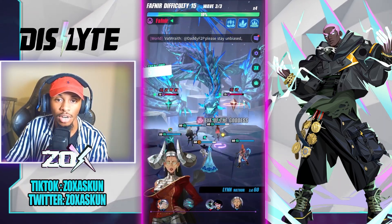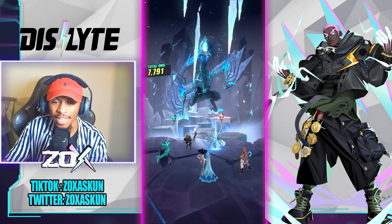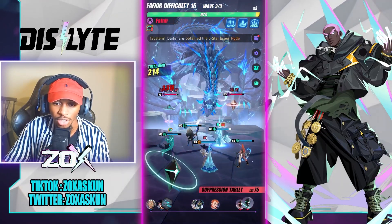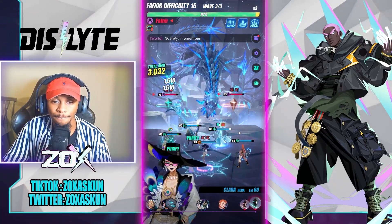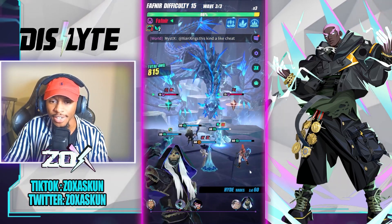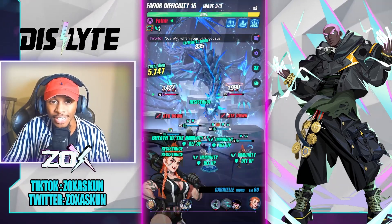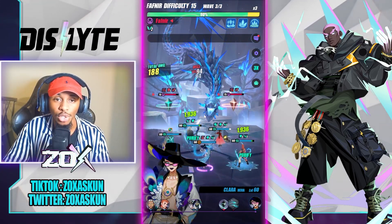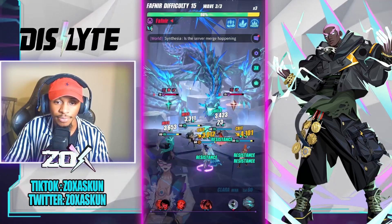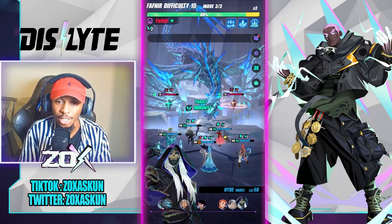We'll see the first bar. I think my Lynn is actually consistently proccing the bars, which is really good. Counter Clara is still pretty solid here too if you're going to use her — you've got to keep the counter going. We got the shield procs all done and we're working on the next HP bar.